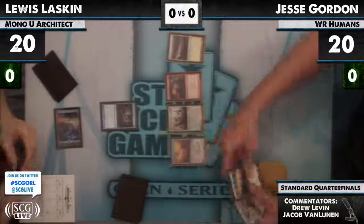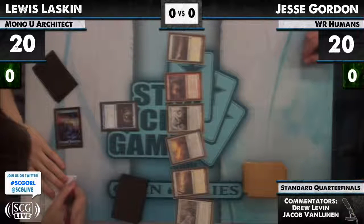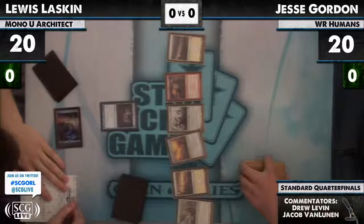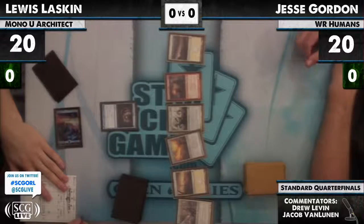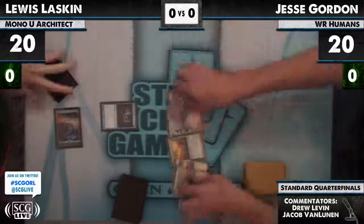Turn 1 Gitaxian Probe, paying mana. He sees: Planes, Oxidridge, Silverblade Paladin, Sword of War and Peace, Thalia, another Planes, and another Planes. So he has Planes, Planes, Thalia, Silverblade Paladin, Sword of War and Peace, Hero of Oxidridge. Probably at the lower end of the keepable range of hands for Jesse, arguably a mulligan.